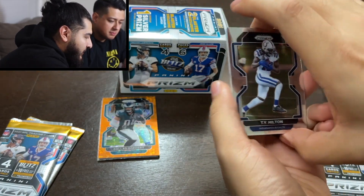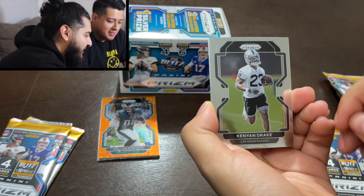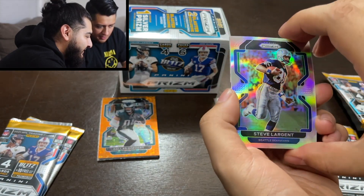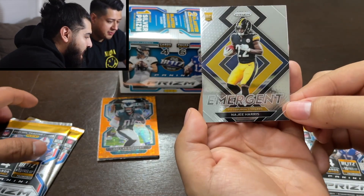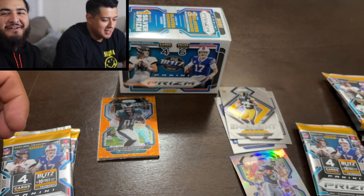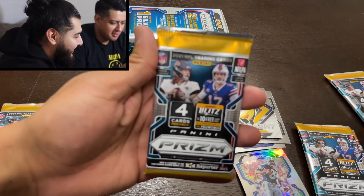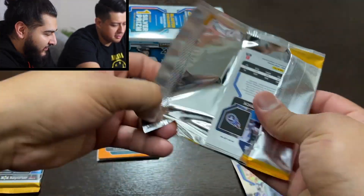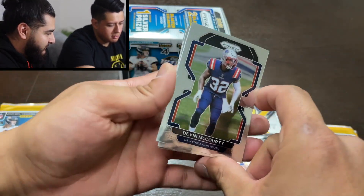Moving on, we got Ty Hilton — I believe he retired — and Kenyan Drake. Then a silver: Steve Largent, a Seahawks legend. And an emergent Najee Harris — he finally did something this past week. In my home league I have him, so he didn't secure me the W, I still lost, but it's nice to see him finally do something. He's such a good running back. Warren got injured, which kind of helped him out.